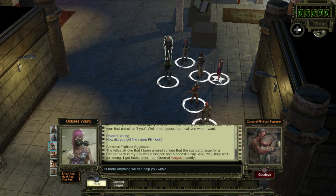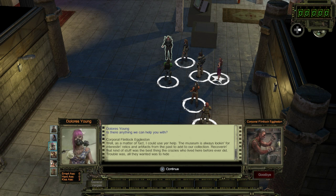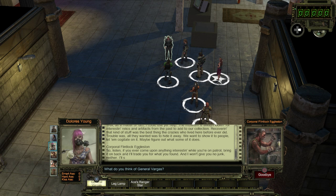Is there anything we can help you with? The museum is always looking for interesting relics and artifacts from the past. If you ever come back with anything interesting while you're on patrol, bring it on back and I'll trade you for what you found — and I won't give you no junk neither. I'll set you up with something good.